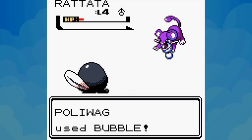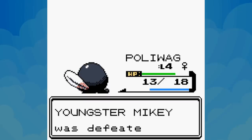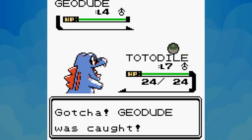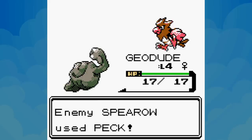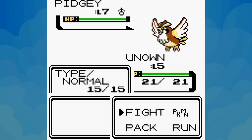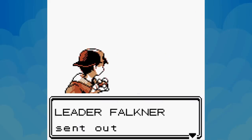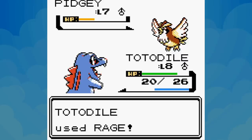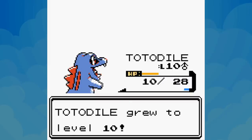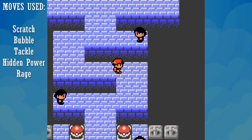We get in some switch training while taking down Youngster Mikey's Pidgey and Rattata using only Bubble, then Totodile reaches level 7 and learns Rage. We pick up some Geodude and various Unown in nearby caves, then visit the Violet City gym. Our crew of level 4 Geodude takes out Spearow with Tackle, and our Unown knocks out Bird Keeper Rod's team with Hidden Power. Using just Rage against Falkner's team, we make it past the Violet City gym leader and take Totodile to level 10, earning the Zephyr Badge after using just 5 moves total.